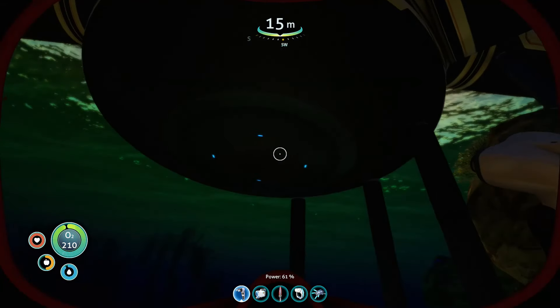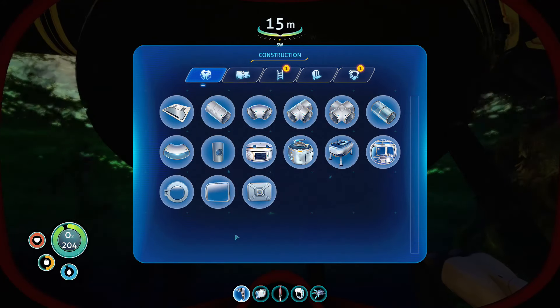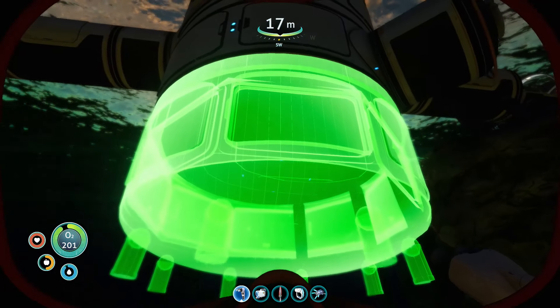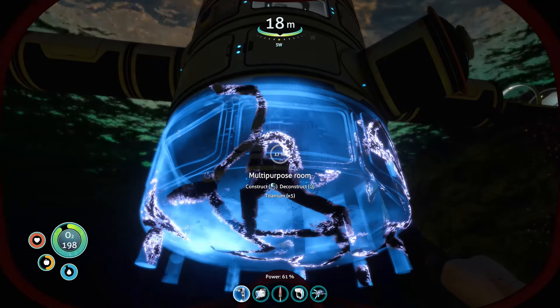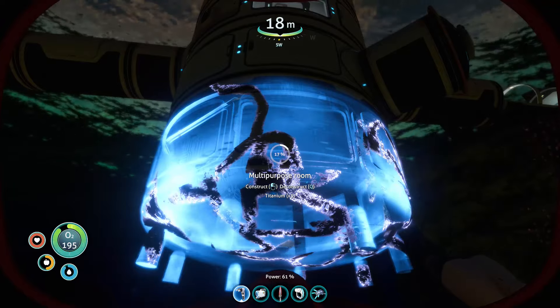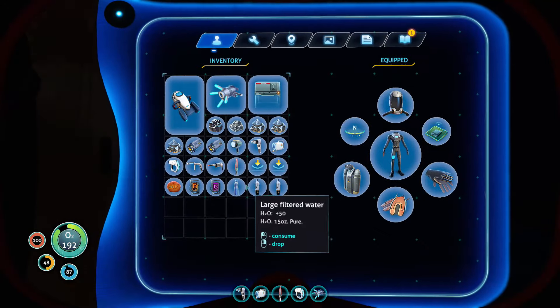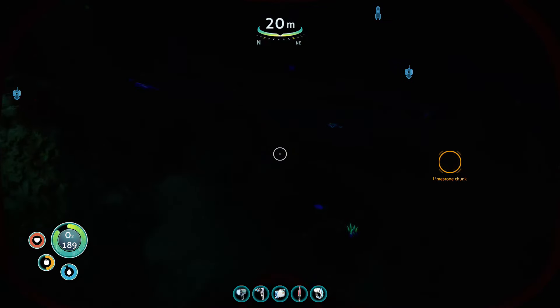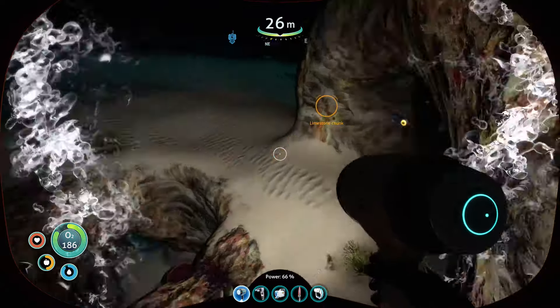What we want to build is another multi-purpose room. Oh, we can put one there — nice! What do we need? Titanium. We'll get this limestone as we're going.